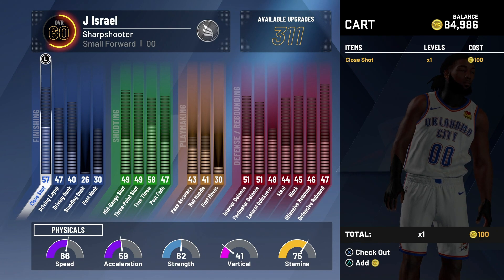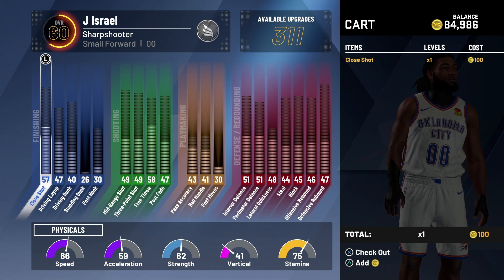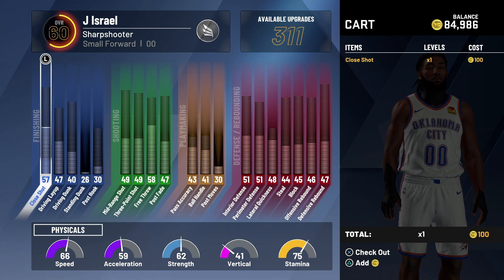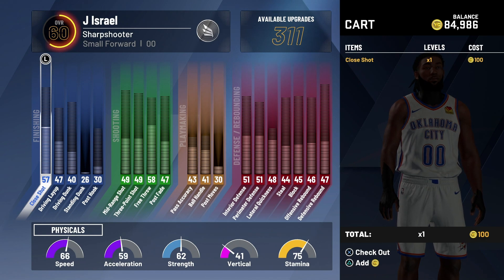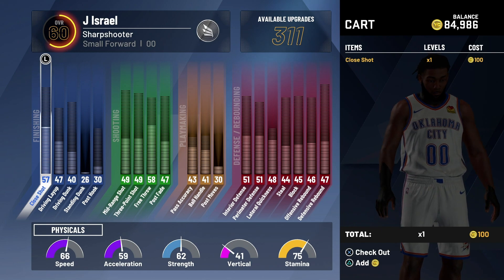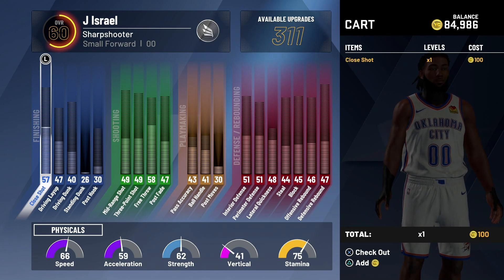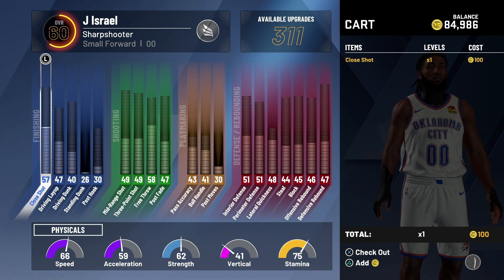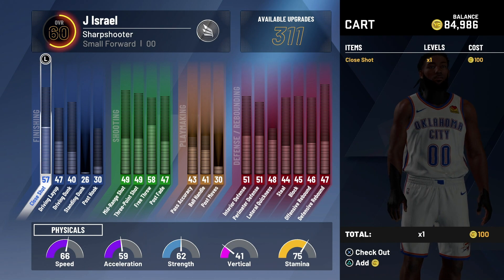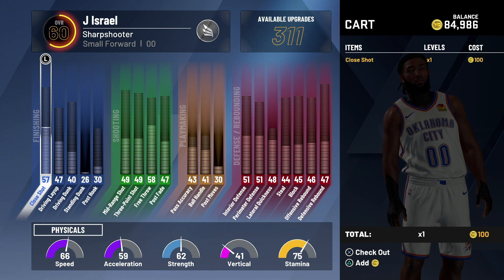All you gotta do is load right back into that same spot in the park and collect that check every 24 hours. If you have a contract for 24K or whatever, just load back in every day and collect. I'm working on methods for bigger contracts, so keep that in mind. The downside is you can only do this with one build per day — if you try another check on the same day, it just won't work. You gotta wait 24 hours before any check will work from the VC office.